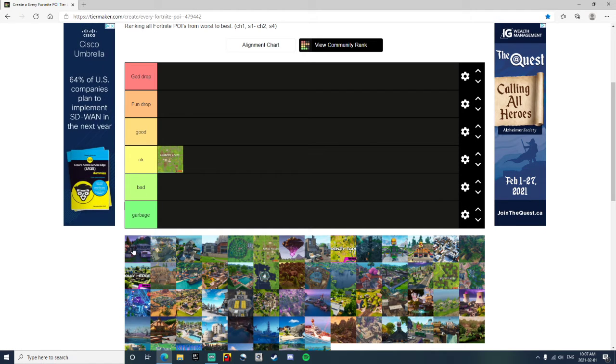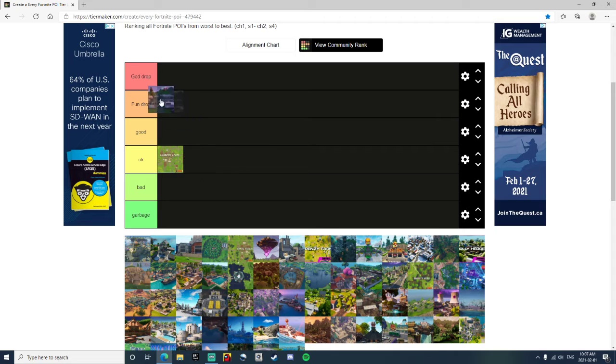Catty Corner — it's a Fun Drop, I'm going to put it into Fun Drop. It was fun with your friends to get the Kit shockwave launcher, or the shotgun, back at that time. Many YouTubers landed there, and it was just a fun spot to go to.